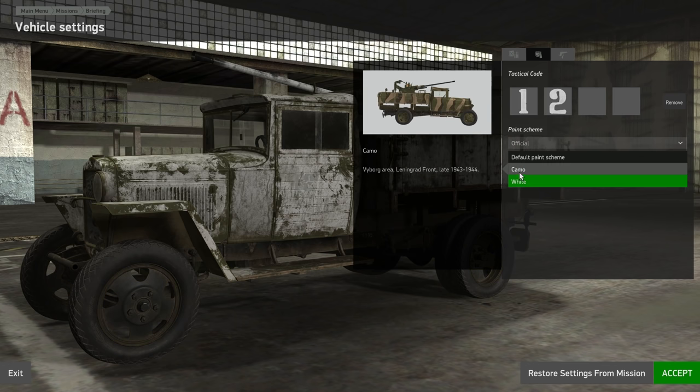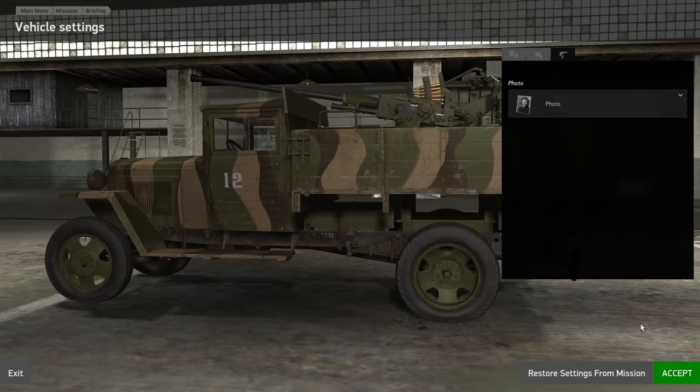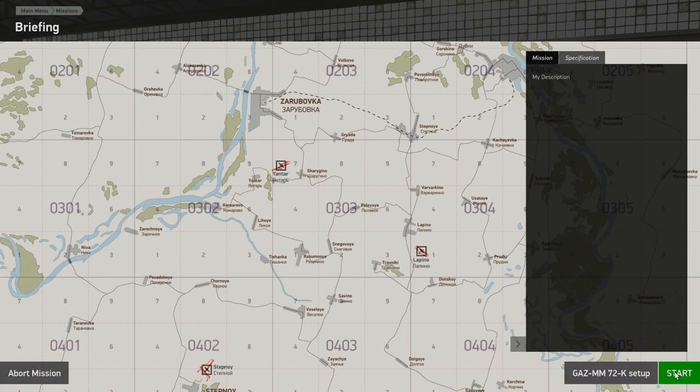You have the default green scheme, a camouflage one, and a white one as well. We're going to stick with camouflage for now. In the last section you can have a photo in the cabin if you want. Then hit accept and start.